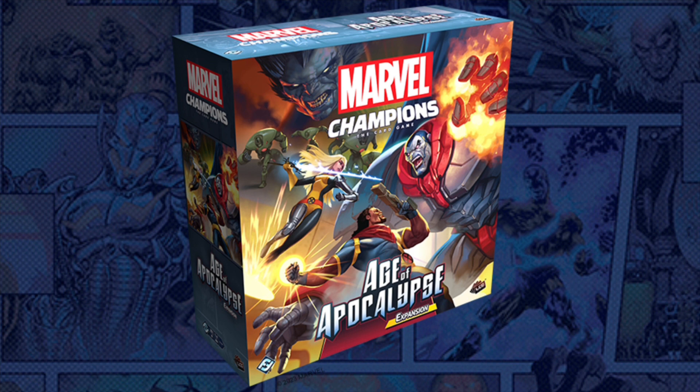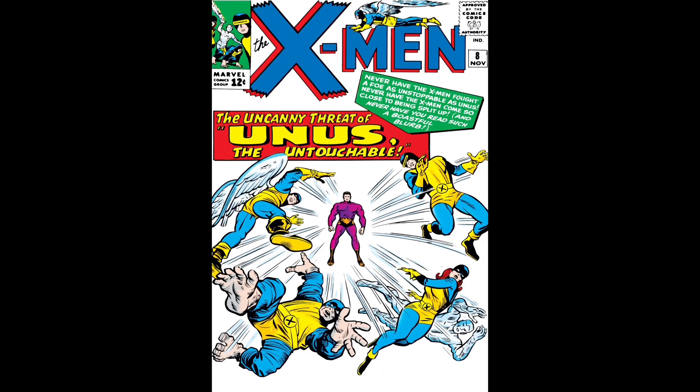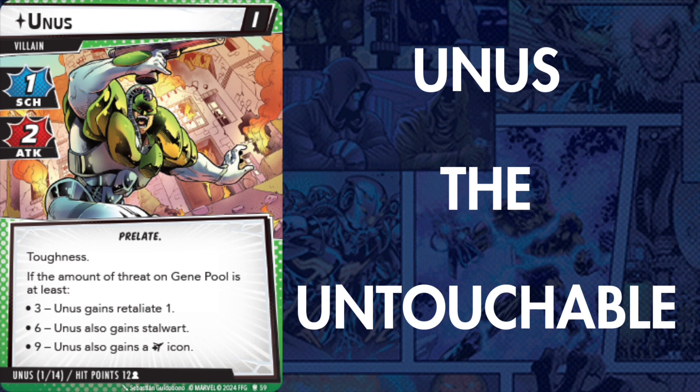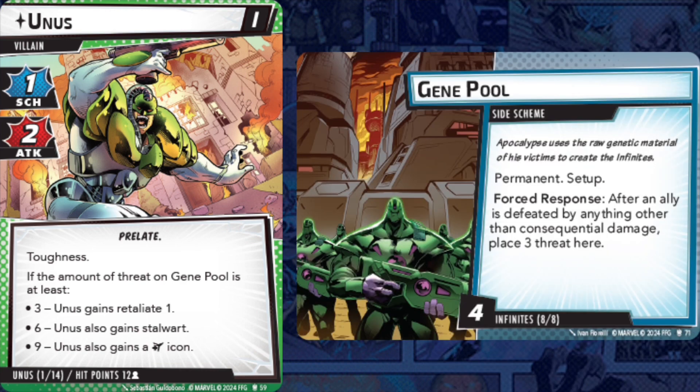Let's start by talking about the villains revealed so far. First off we have Unus, also known as Unus the Untouchable. You can be forgiven if you have no idea who this guy is — he's one of the first people the X-Men ever went up against in the early days of the comics but hasn't been used very often. His scenario revolves around the Gene Pool permanent side scheme, which reads: forced response — after an ally is defeated by anything other than consequential damage, place three threat here, and it starts with four threat.